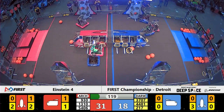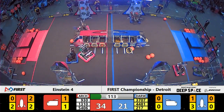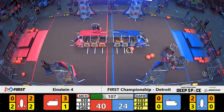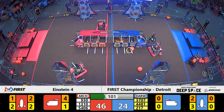Cargoing up right away from the Quantico Bears 930 of your Red Alliance. Their partners down on the opposite side of the field are also working on the rocket primarily — that's 5406 Celtic, now with some cargo. We've seen McQuanigo and Celtic show that they can work both panels and cargo for their Alliance.